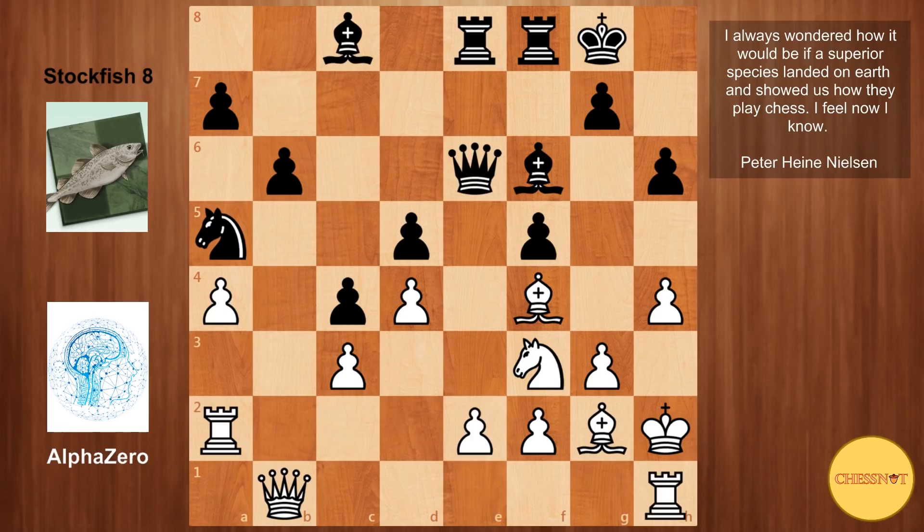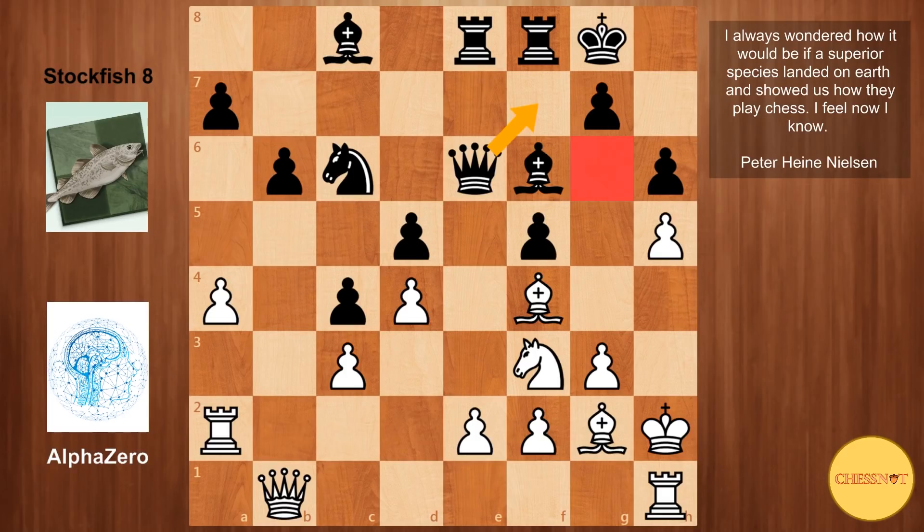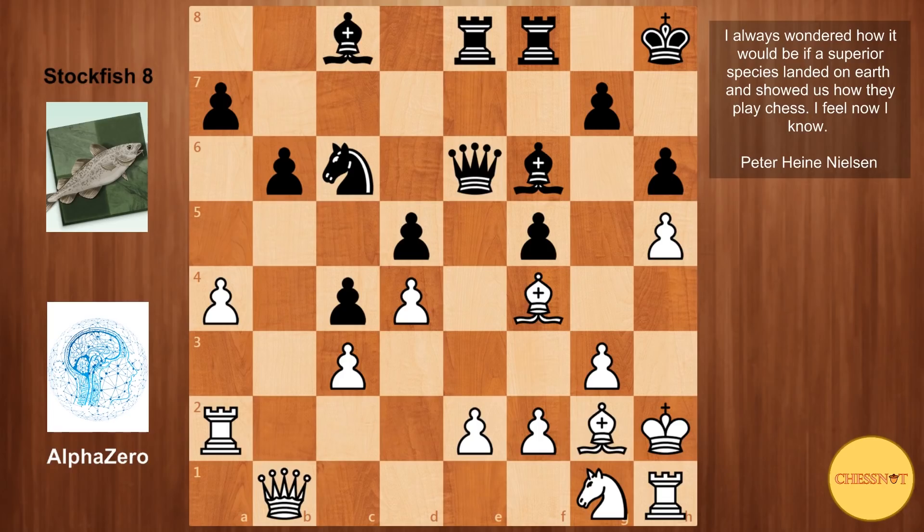Bc8 played by Stockfish. Rook to h1 — you might be thinking, what on earth is going on? Why put the rook back in the corner? Nc6 from Stockfish — Stockfish seems kind of clueless on how to handle this position. Now the purpose of rook to h1 becomes clear: h5, permanently fixing the weakness on g6. If the pawn is attacked, let's say Qf7, then the king can step to g1 and the rook defends h5. Stockfish plays king to h8, then knight to g1 — things are starting to make more sense. King h2 made room for the knight to come to g1, and now AlphaZero wants to use the juicy square on g6 by planting the knight there.